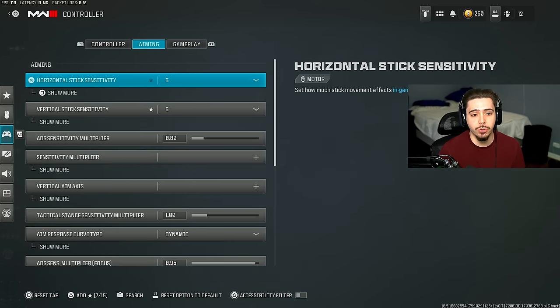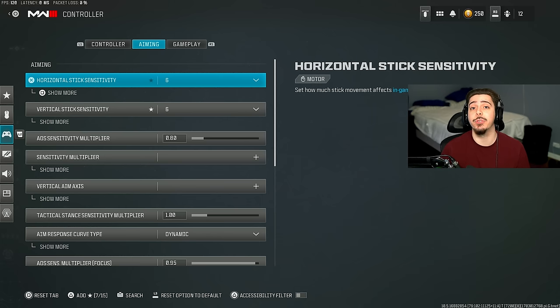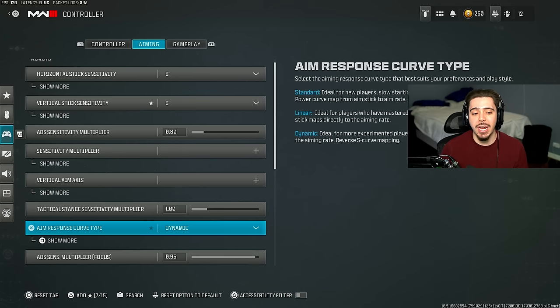My sensitivity - horizontal and vertical are both at 6. I previously played on 6/5 but recently changed it; this updated sensitivity feels absolutely amazing, not too fast, not too slow, literally perfect as a starting point. My ADS sensitivity multiplier is 0.80 - default is 1.0, but at 0.80 when you're aiming it's a lot stickier and a little bit slower, so you can snap onto enemies with very minimal movement in gunfights. You really shouldn't be missing any shots on a 0.80 ADS sensitivity multiplier.